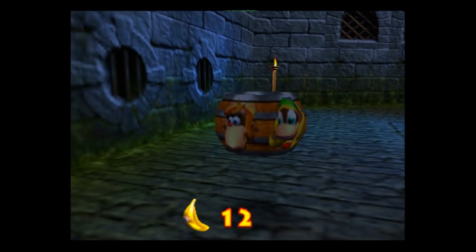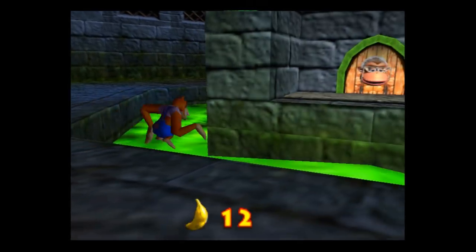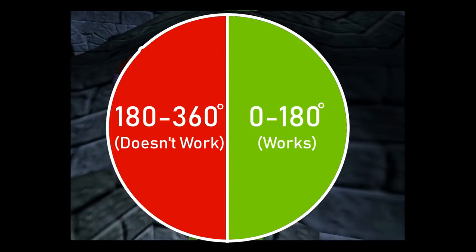Swim through vertical walls, phase walking, and phase falling all happen on the US release of Donkey Kong 64 when you exit first person with an initial angle less than 180 degrees.